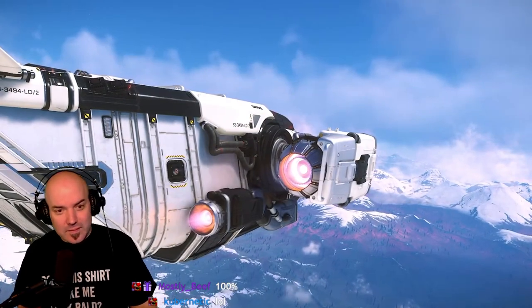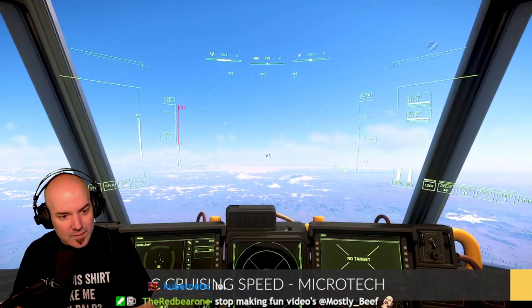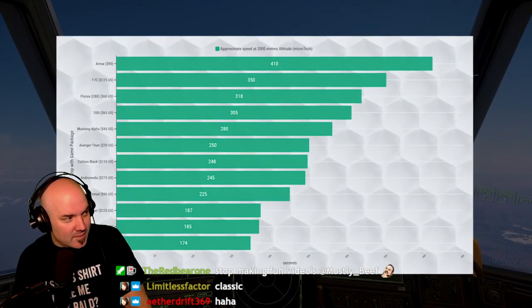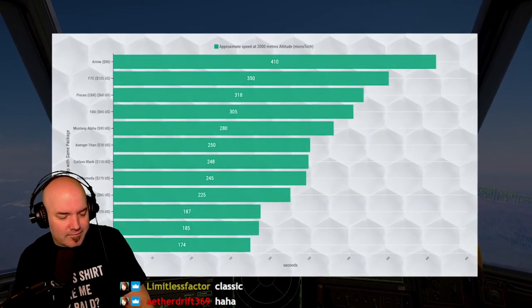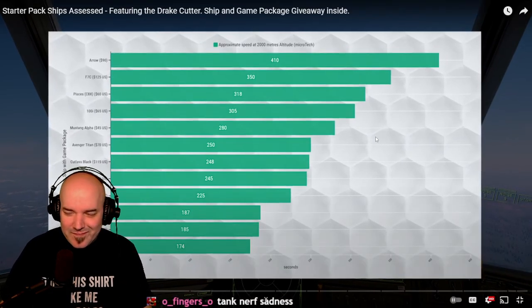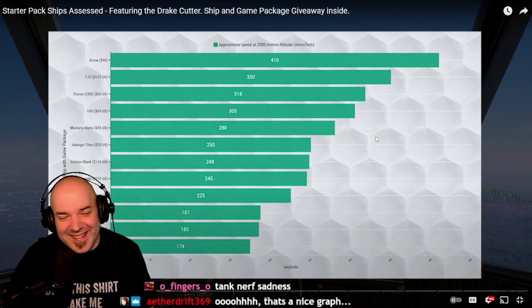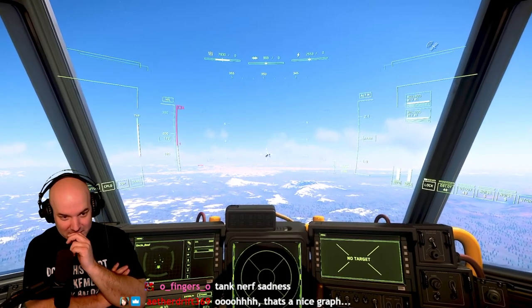Let's see how it compares to other starter ships in our Microtech cruising speed test. Each ship was flown at a height of as close to 2,000 meters as possible without using any boost. At an average speed of 174, Drake manages to take the title from RSI for having the ship with the highest possible wind resistance. To racing or trying to fly through the canyons on Daymar, this probably isn't the ship for the job.